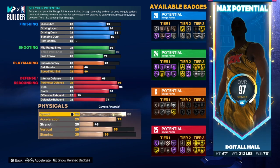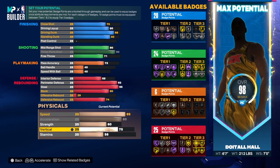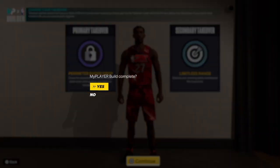For the physicals, we have an 85 speed, 80 acceleration, strength up to a 60, vert at a 75, and the rest goes into stamina. Someone mentioned the build I dropped yesterday had stamina over 90 — 90 is good, but if you want to take it higher you can. We have sharp shooting and defense — you already know what time it is.